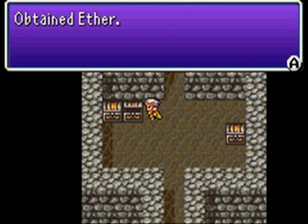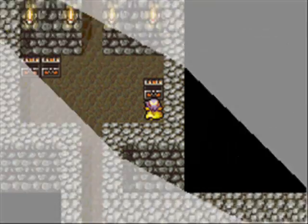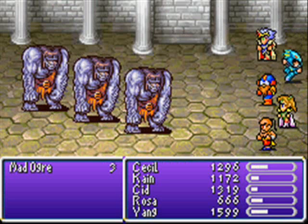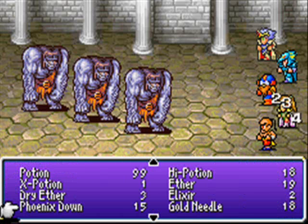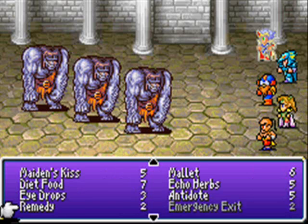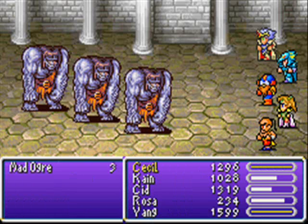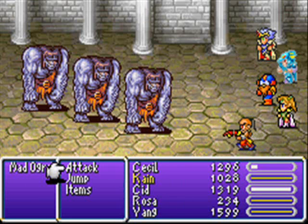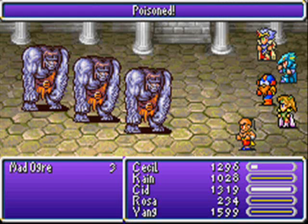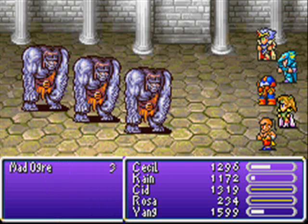Anyway, an Ether! And another Ether! And now — monsters! Mad Ogres! Mad Ogres, as you might have guessed from the name, are like Ogres but worse. They hit faster and harder than regular Ogres. But they too are vulnerable to stop. They also have like 2000 HP, so watch out for that.